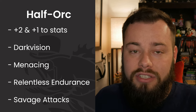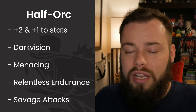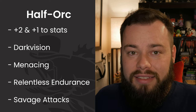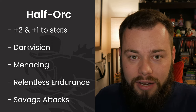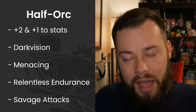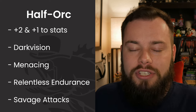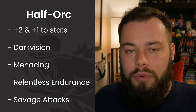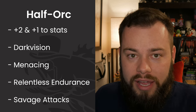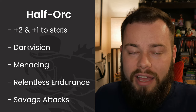We get Darkvision but more importantly we get Relentless Endurance, which is so nice. If we're up in melee we're going to be taking hits and getting knocked down to zero every so often — this allows you to pop right back up and either get out or just keep wailing before you go down again. We also get Savage Attacks, which allows us to deal more damage on a crit. We're expanding our crit range on this build so that's where this comes into play.